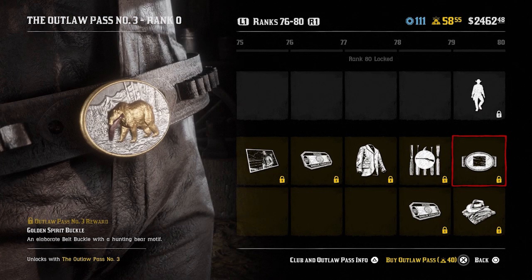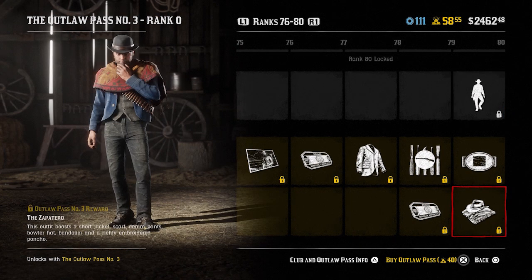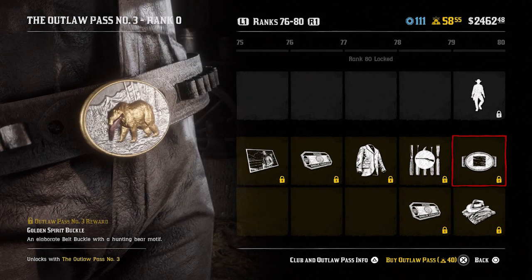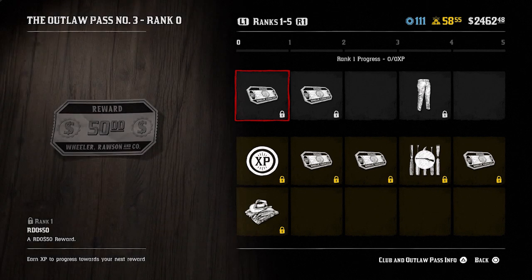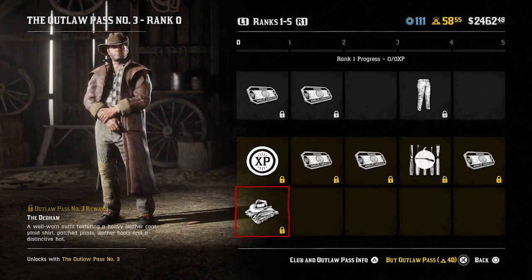The golden spirit buckle — that's a bear, looks like he's got a salmon in his mouth. You also get the formal dance at rank 80 as well as the Zapatero outfit. So moving on to rank 81, we get a $50 reward again, a 15% role XP boost, and the Dedham outfit.